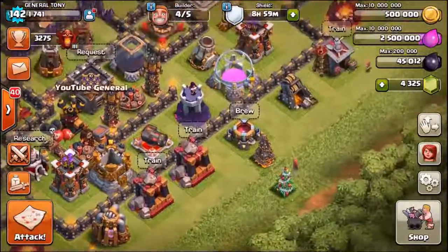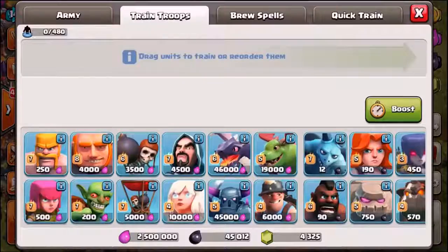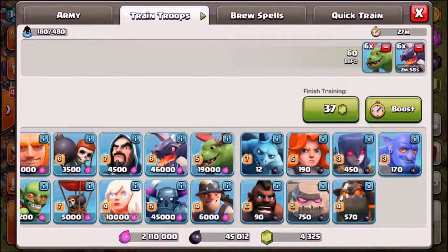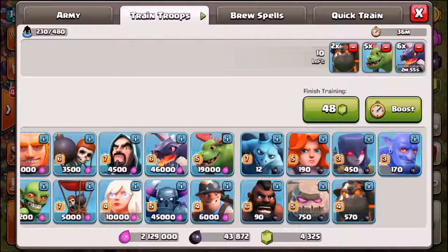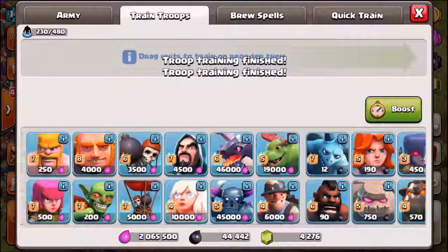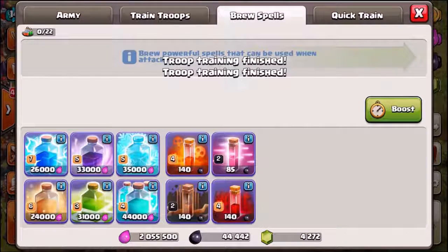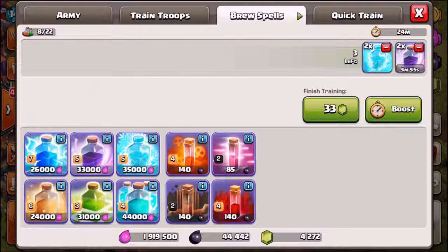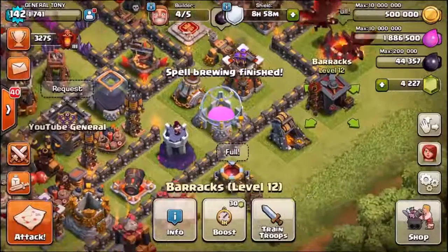Let's get into a live attack and see what these new level heroes can do. We're going to try an air attack using dragons — most YouTubers shy away from air attacks because they're just not that great compared to ground attacks. We're going with six dragons, five baby dragons, one lava hound, five wall breakers, two wizards, and two archers to fill the troop capacity. For spells we'll bring three rage spells and a haste spell for the dragons.